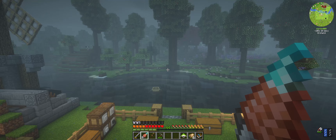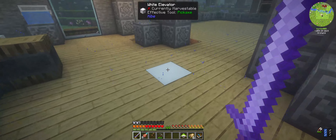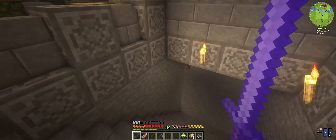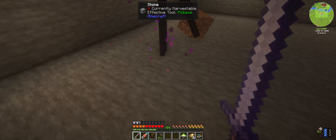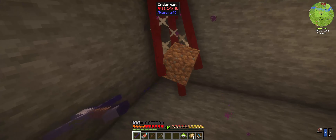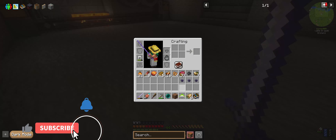Hey everybody, Syntax here. Welcome back for another episode of All of Fabric 6. I'm being disturbed by an Enderman — there he is. Time to die. There we go. Hey, look at that, we got an Ender Pearl. Nice.